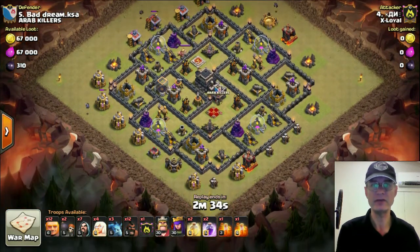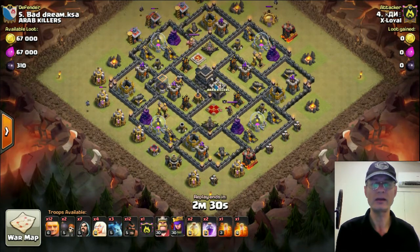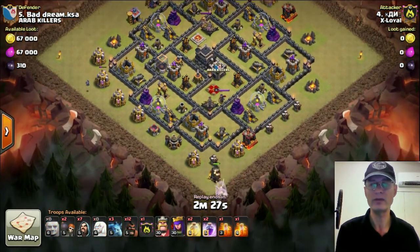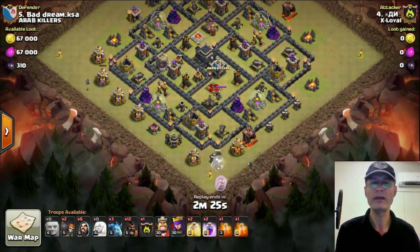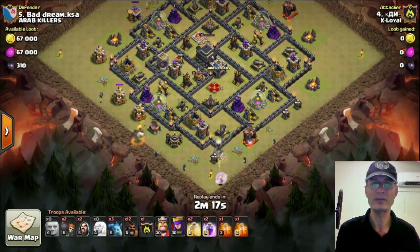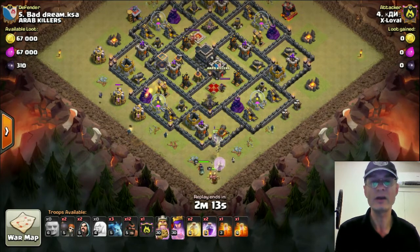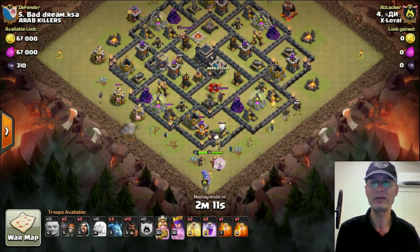This is a base you do find often in war. The standard configuration has a double giant bomb where the Queen is and where the two air sweepers are, and you have two Teslas. Where the other two Teslas and the other giant bombs are usually gets swapped around — sometimes a giant bomb in each outer compartment, sometimes a Tesla, sometimes the giant bombs are next to the other Expo. They're all usually in a different location.